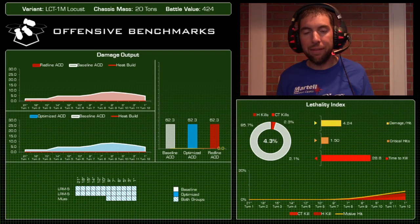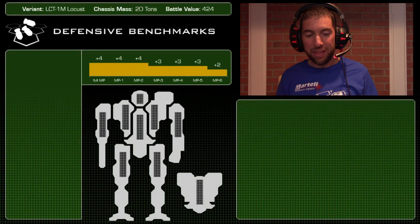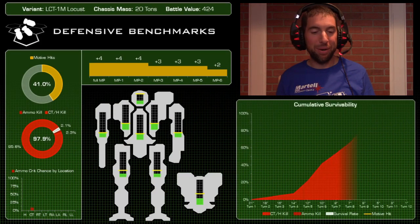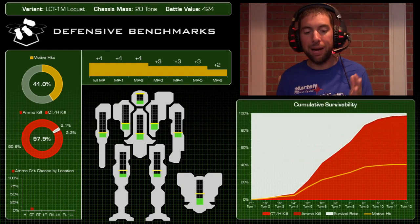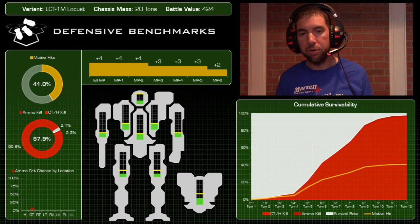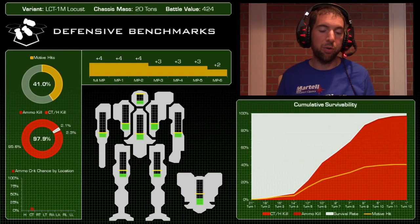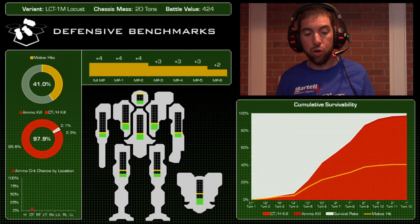Let's check out the defensive side — hold your breath. Ouch. This may be the most destructible mech we've reviewed. On mobility: even up to a minus-two penalty it can still claim a plus-four target mod, which is great. However, it suffers motive hits 41% of the time — because it has essentially no armor on its legs. You can probably blow one off with a single medium laser hit.